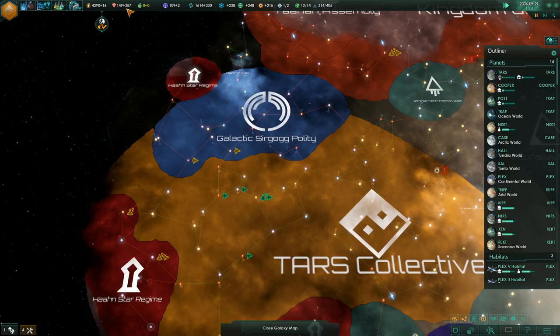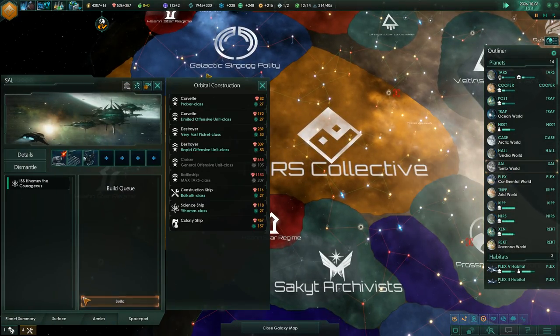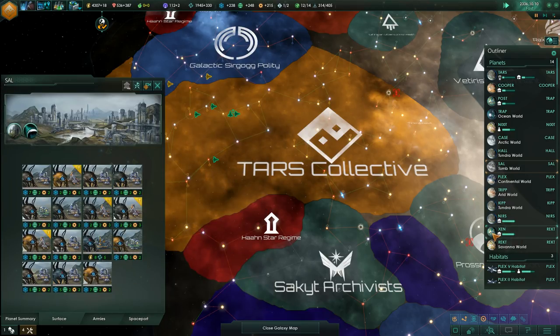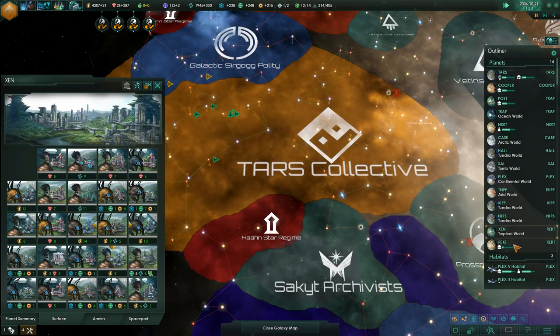At least one cruiser or more — that's always nice. 387 minerals a turn is not all that bad at this stage in the game. We do have a bunch of energy that we can build up, so let's go and do that.